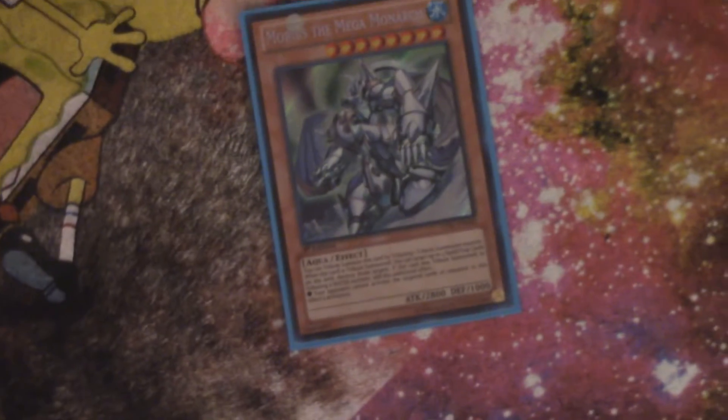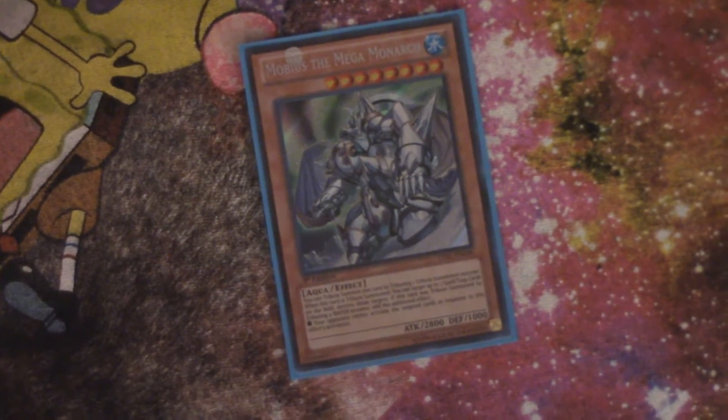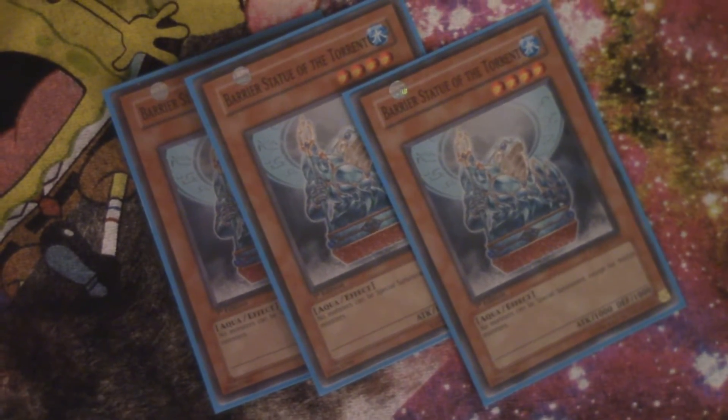Next, for some back row destruction, we have Mobius the Mega Monarch. If you tribute summon him using water monsters, the opponent can't stop his effect — they can't activate cards or effects in response — and he takes out three spells and traps. For more stopping power, we have three Barrier Statue of the Torrent, which is useful in combination with another card in the deck.